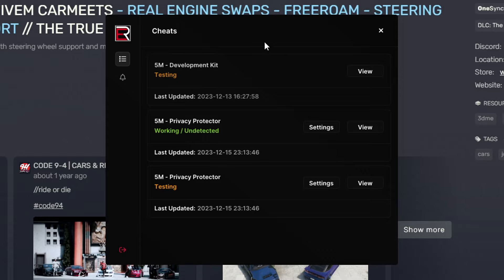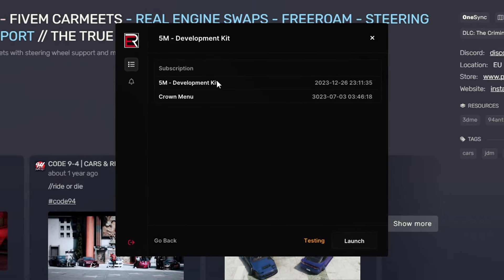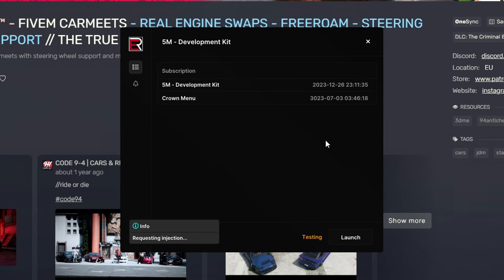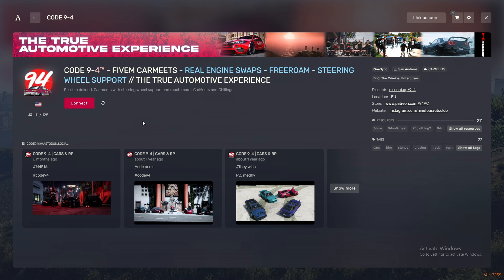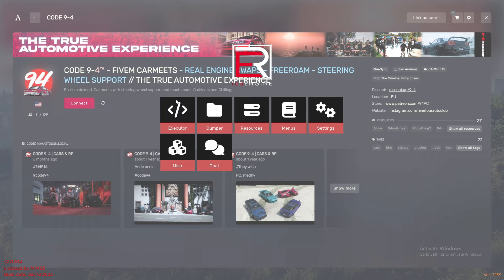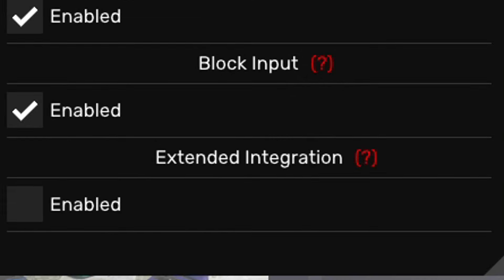Once you have Red Engine installed, open it up — it will show all your active licenses. Sign into your account, go to the Development Kit, and that's where your Crown menu license will be. Click Launch, then click Yes. You'll know it's successfully injected when it comes up all green saying 'Injected.' Then go to Settings, enable Client Events, and enable Extended Integration as well.